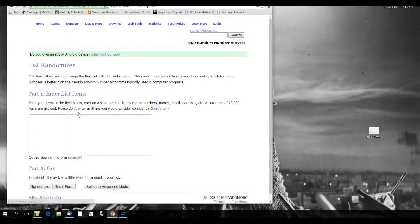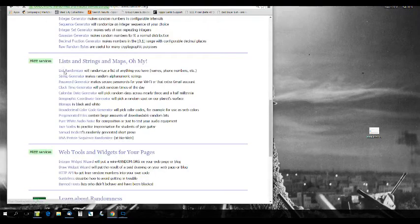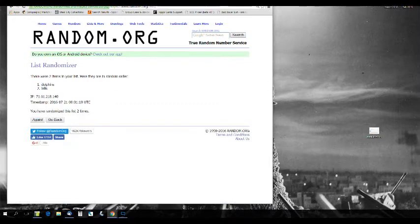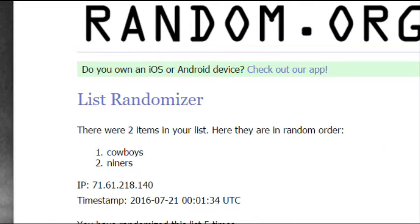Let's go to random.org. The first one is A.J. Green and Joe Hayden — Browns versus Bengals. It's going to go to the Browns. Next up, Jim Kelly and Dan Marino — going to zoom in to see it better. It's going to go to the Bills. And the last one is Jerry Rice and Michael Irvin — two nice ones right there. It's going to go to the Cowboys.